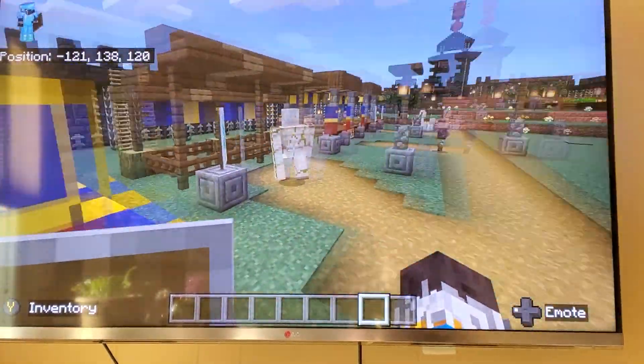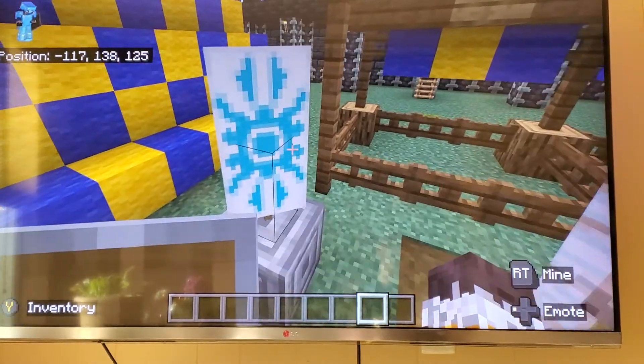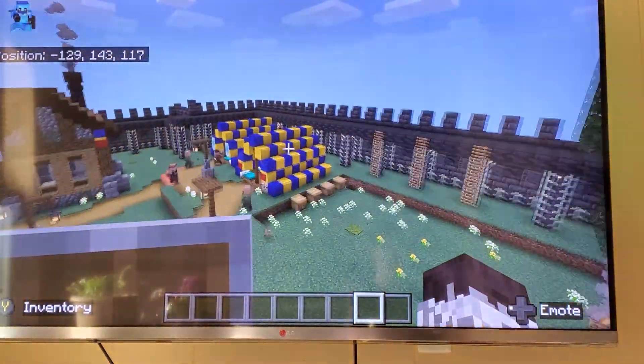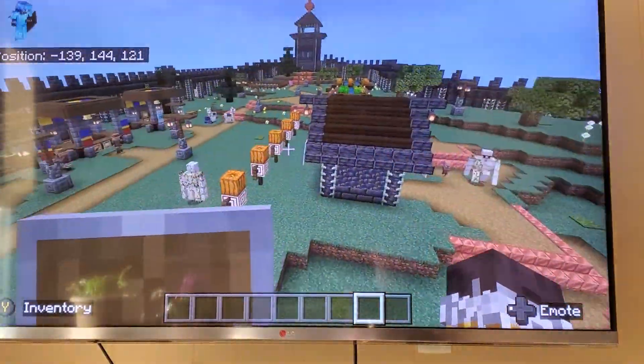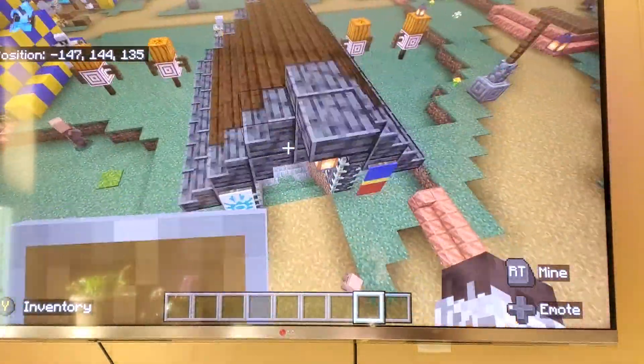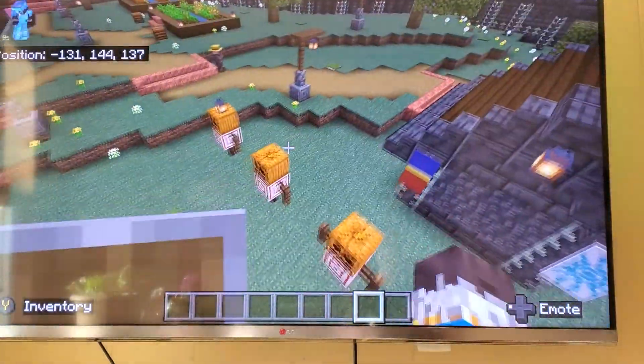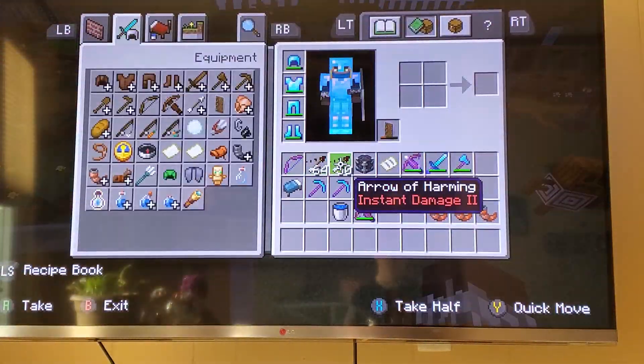I will tell you how to make this banner right here in the next video. There's the mining shack right there. There are the two shops out there and the stables. Training things over here.